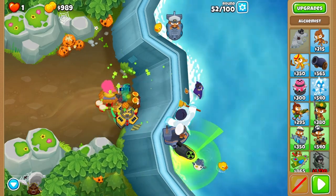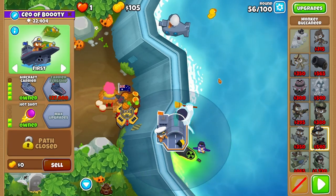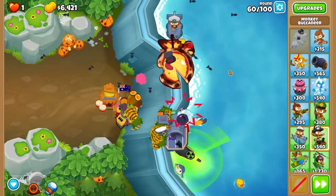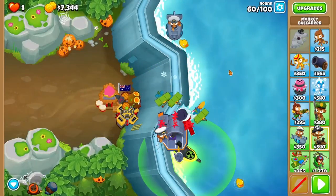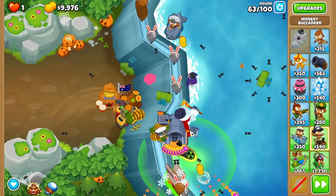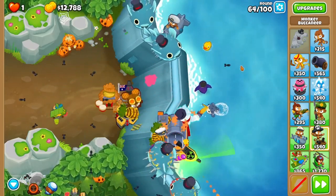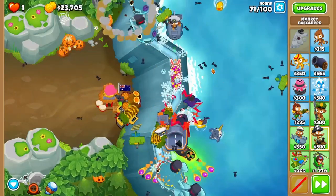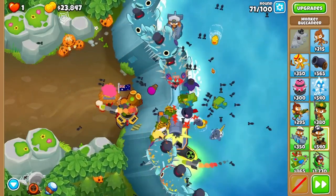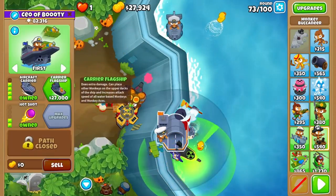Now we're in it for the long haul — the big save-up for carrier flagship. Buy up your aircraft carrier on round 57, pat roar on round 60, and cruise all the way up until round 63. Pat roar the first wave and you should be chill throughout the rest. Roar again immediately on 64, then on the large group of MOABs on round 71. One last roar on 73 immediately, and now you buy up your flagship.